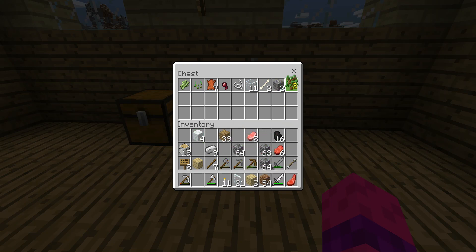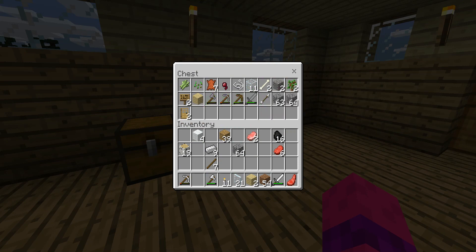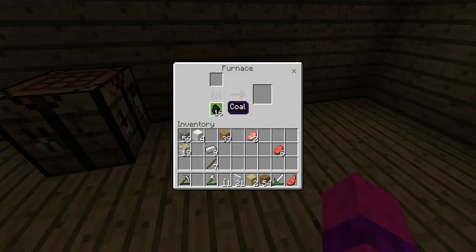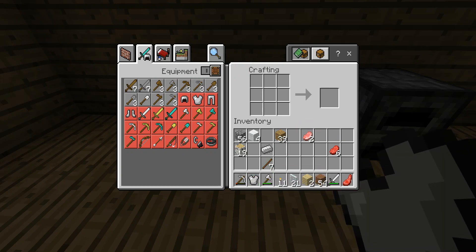I always hate transferring stuff because it takes so long. I don't need signs, I don't need the birch oak. I don't need my stone tools anymore — they served me well — or my wooden pickaxe. It's ancient. Bow or arrow... I don't need this cobblestone. I think that's good. I don't need the door so I'll go ahead and put these in there.